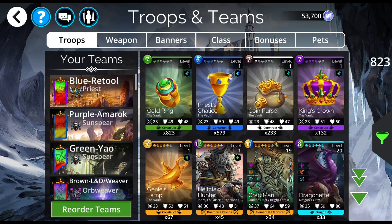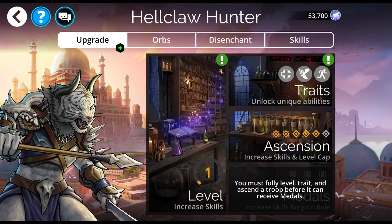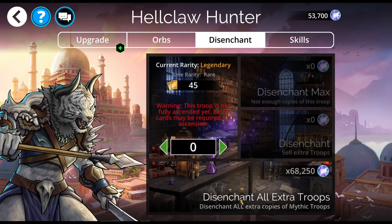How do you do it? Click on any card, except for one of your treasure troops. Click on any card, click on disenchant, and then disenchant all extra troops. Anything that's been ascended to Mythic, or anything that's a natural Mythic that you have more than 4 copies of, you can click on this and get some souls.